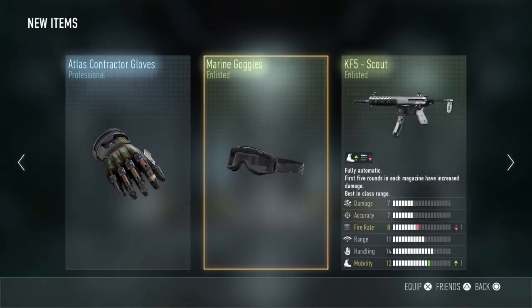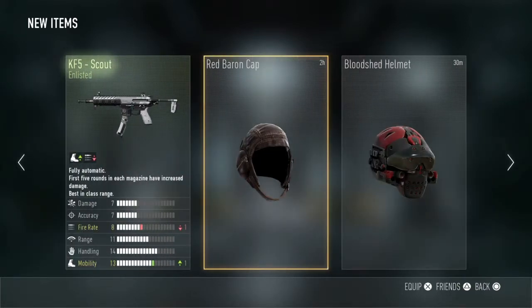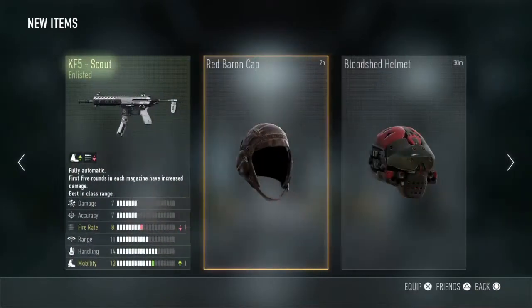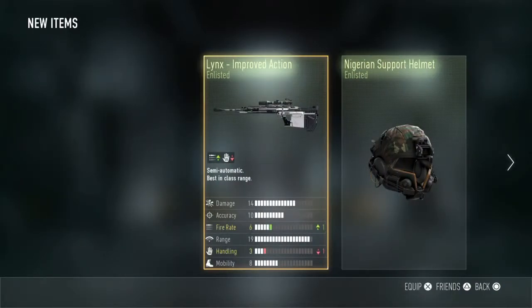We got the KF5 Scout Enlisted and the Red Baron Cap. So yeah, that's the Supply Drop Opening episode 5. I'm sorry if my voice is a bit sore - I just woke up so I'm a bit tired. But I hope you enjoyed this video, make sure to subscribe to keep updated with the next videos, and I'll see you again.